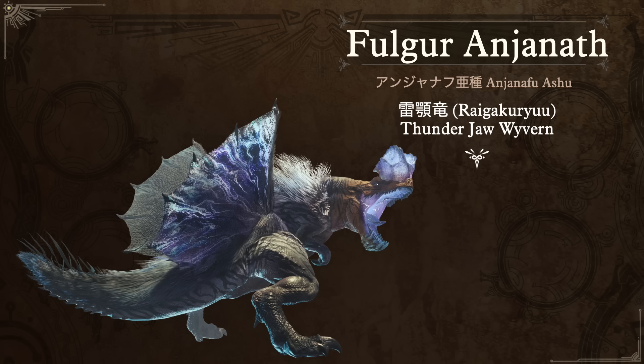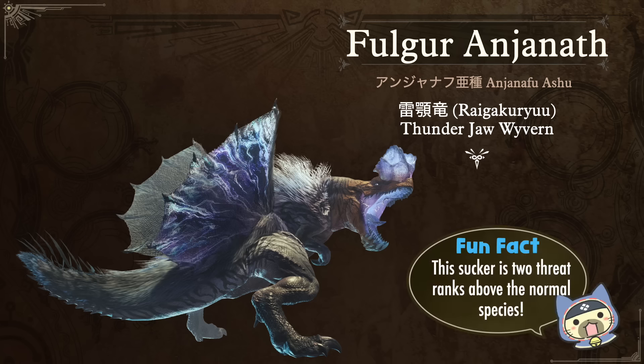In Iceborne we were blessed with a subspecies called the Fulgur Anjanath — in Japanese just Anjanath Ashu. The kanji nickname for him is Daigakuryu, the Thunder Jaw Wyvern. A fun fact for this one is that it is actually two threat ranks above the normal species. It's not always that crazy for a subspecies to be stronger than the original, but this is quite a gap — and I think you probably felt it if you faced it in Iceborne.